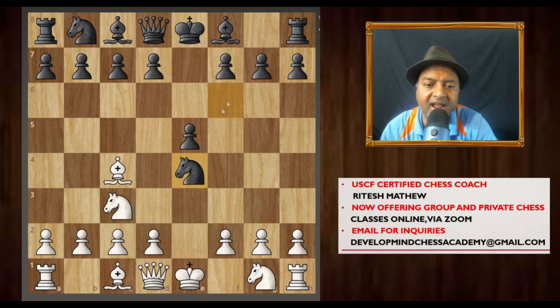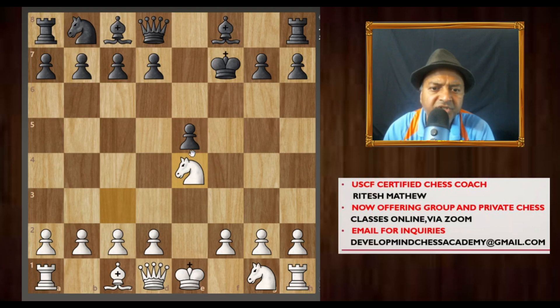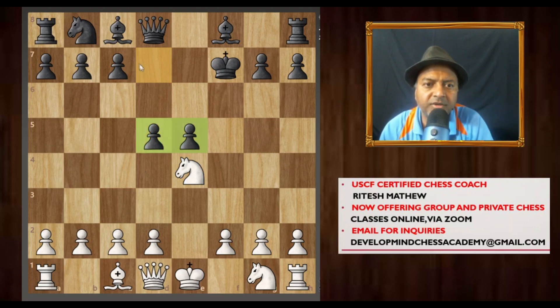So when the knight captures the pawn, I suggest that you first capture the f7 pawn and give a check. Obviously the king will take your bishop, and then you can capture the knight back. Material is pretty much equal, so black will go ahead and make a developing move, getting a two-pawn center and opening up his bishop's diagonal.